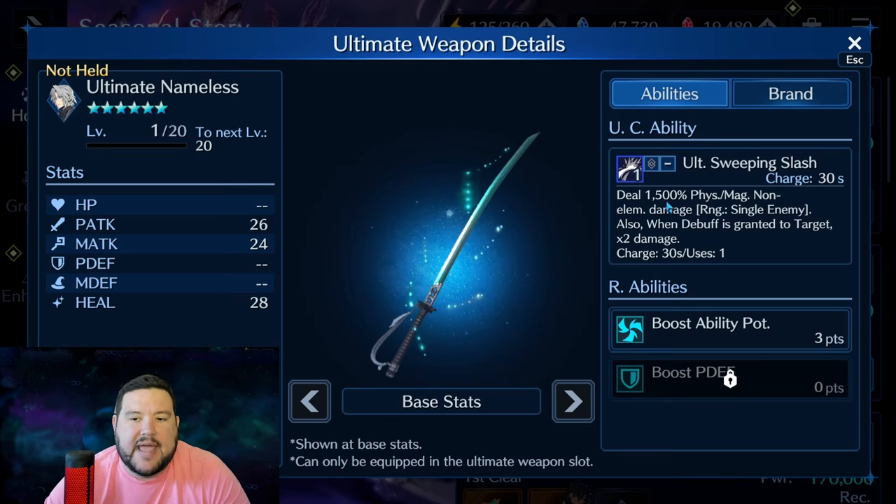Ultimate Nameless is interesting — it's one of the only weapons, maybe the only one, with higher than 1,000 here: 1,500 physical and magical non-elemental damage, and times two damage when a debuff is granted to the target. So if the second condition is met, you're looking at 3,000 — very high, versus 2,200 with his regular limit. But you can only use it once, and I don't think it's going to do the kind of damage that makes or breaks most fights, so I really would not consider this at the moment.